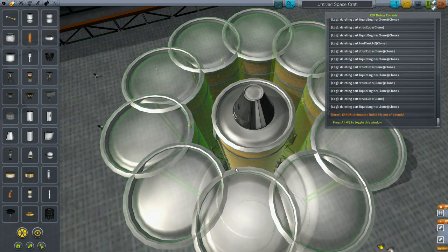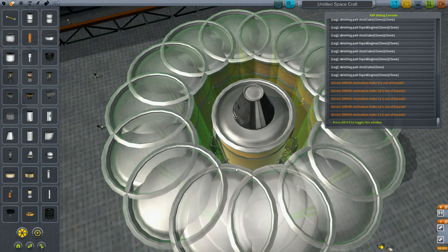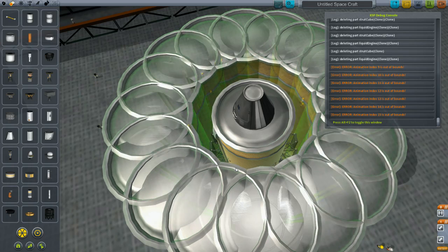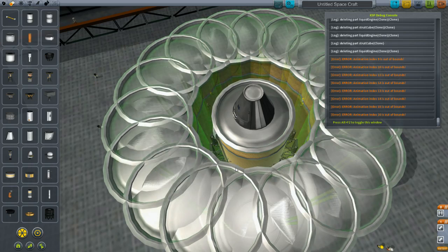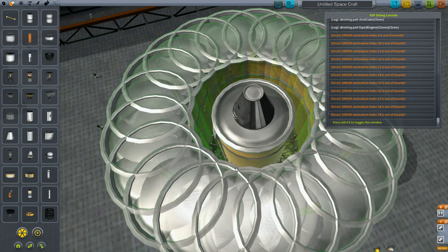Now we can see 9 out of bounds, 10 out of bounds, 11, 12 — keep cycling through symmetry with X and it will keep going up. Sometimes it will eventually crash the game. I've gotten the animation index error up above 50 before doing this.